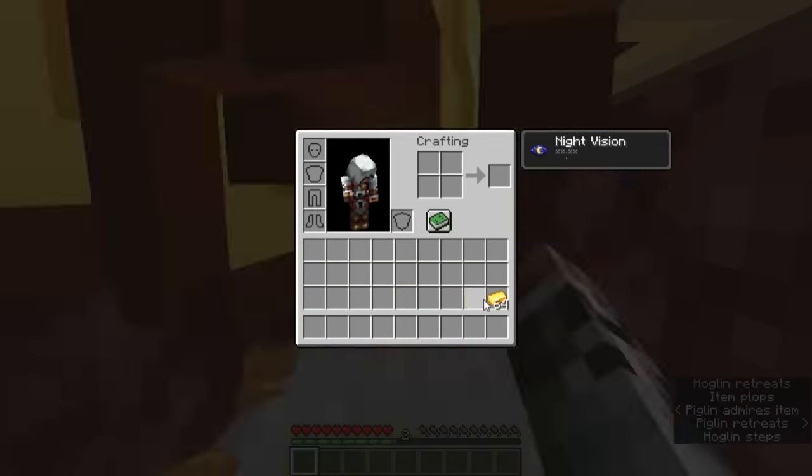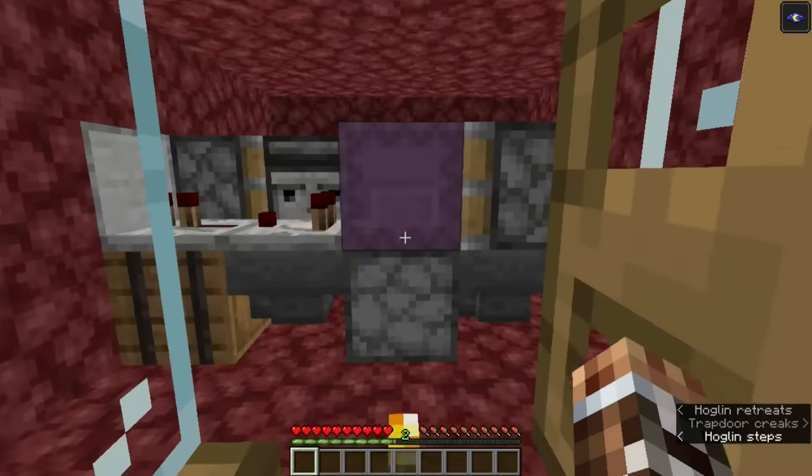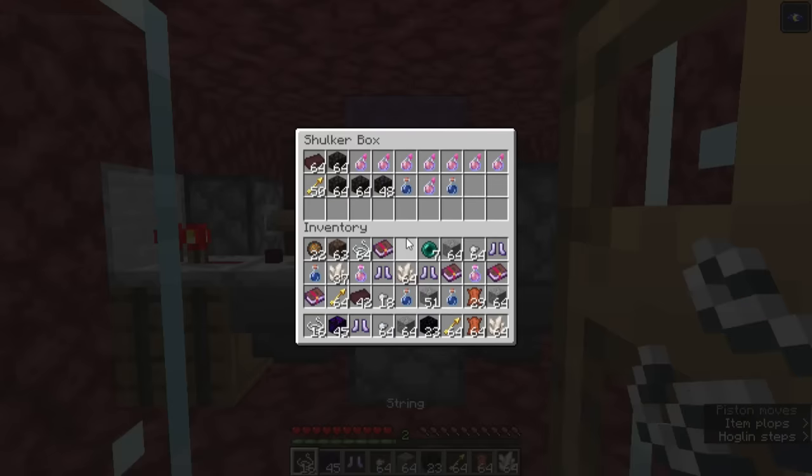Basic bartering farms are already easy to make. Most of the time, they involve giving random piglins name tags or armor to keep them from despawning, and then luring and trapping them in a cell.